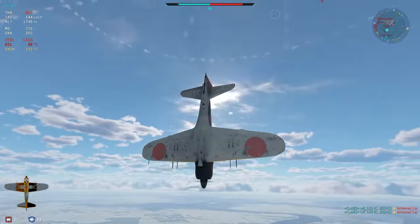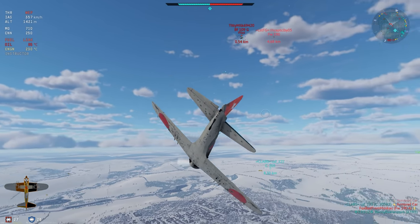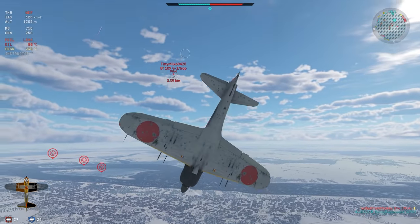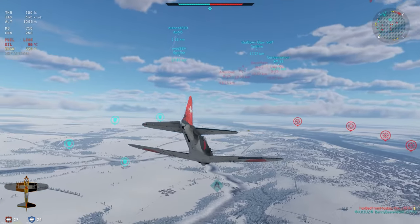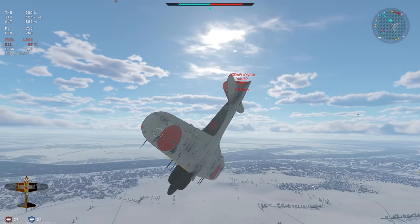Avoid this one, avoid that one. I don't have an option, I can't turn very well because my elevator's been ripped off. And generally, the aircraft doesn't hold a lot of energy. It's not a Zero — it's a Zero with extra armor. Essentially this is the heaviest, fattest thing I've flown in terms of Zeros.